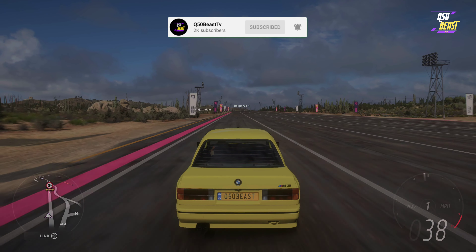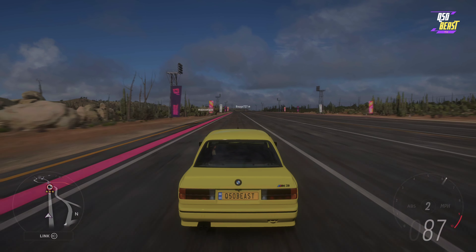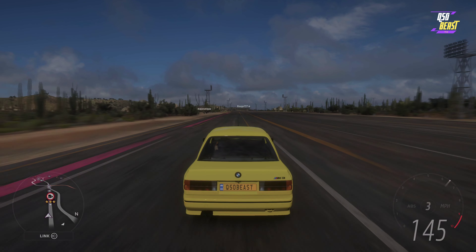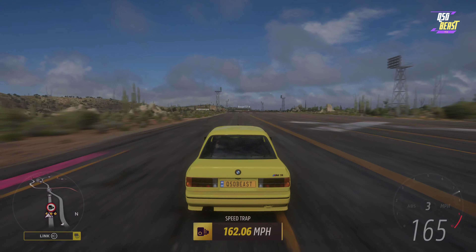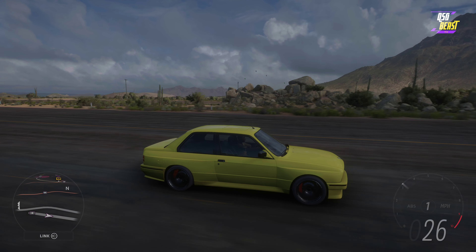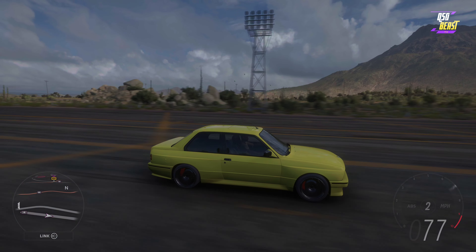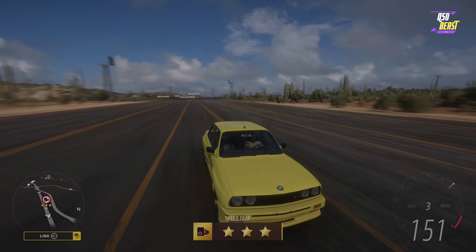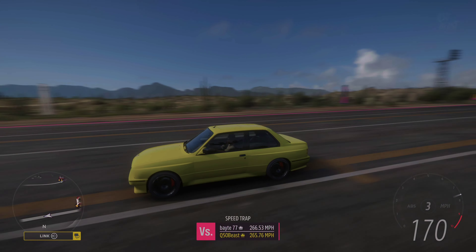Let's put this thing in the quarter mile and see what we can get out of it. Slight chirp in second gear and we are off to the races — look at this thing flow down the track. 162.06 in a quarter mile. From the outside it's stiff, it's planted, this thing gets up and down the track pretty well. I love this thing — hope you've enjoyed this video. If you have, please like, share, and subscribe. This is Q50 Beast, peace out.